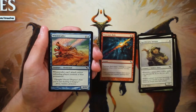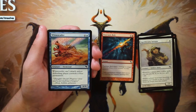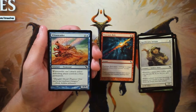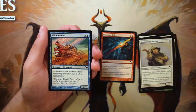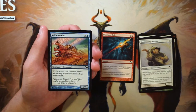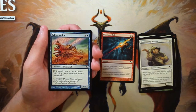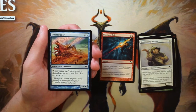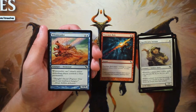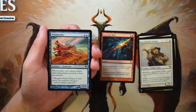Whimwader is a 6/4 for four and a blue, but it can't attack unless the defending player controls a blue permanent. This is very unplayable unless you're against someone playing blue — then it's technically a bomb, but it'll probably die quickly anyway since four toughness can be outmatched. It's a sideboard card at best and you'd only bring it in against a blue player, so there's just no point in playing it otherwise.